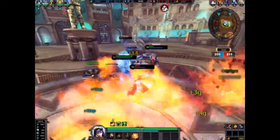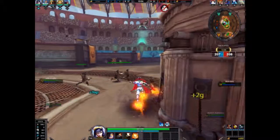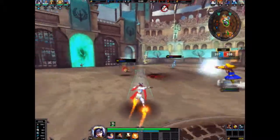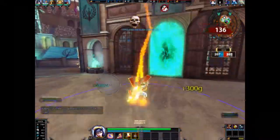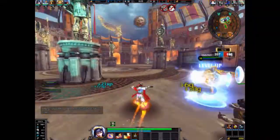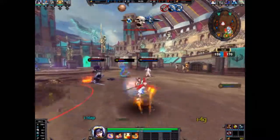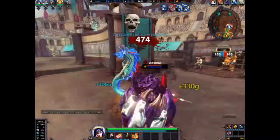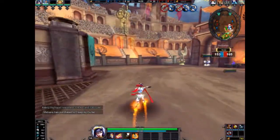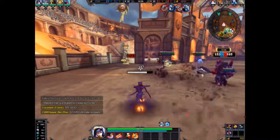Now for Nizan's ultimate — Wind Fire Wheels. Nizan dashes forward; if he hits an enemy god, he knocks them skyward for four seconds, unleashing a combo that deals a maximum of 120 damage plus 30% of your physical power per hit. Successfully timed clicks during the combo utilize critical strikes, then lash smashing him back into the earth, dealing a maximum of 220 plus 50% of your physical power as additional damage to enemies in the radius as he flips back to his starting location.